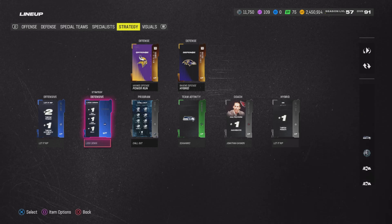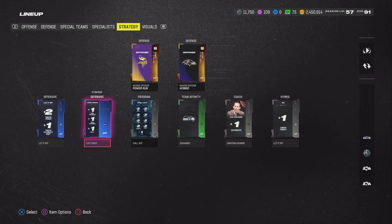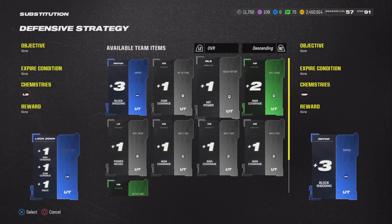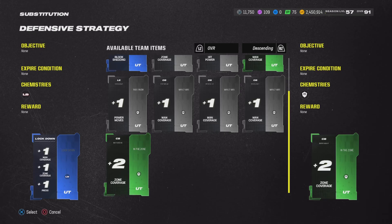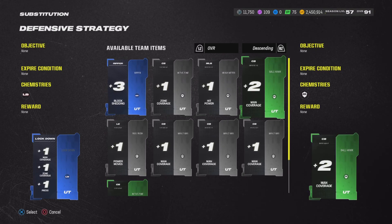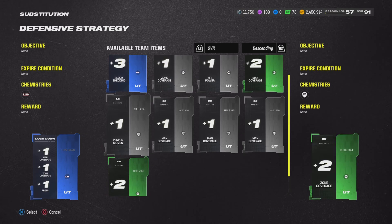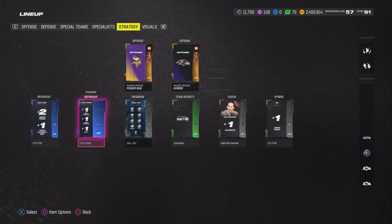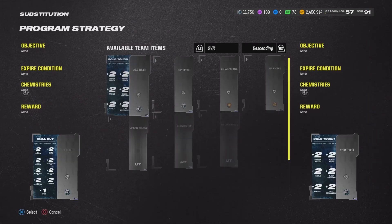On defense I'm using 'Locked Down,' which gives you one man coverage, one zone coverage, and one press. This really helps out my DBs in three different areas. Having two man or two zone coverage is okay, but I'd rather have one of everything — one press, one zone, and one man coverage — instead of two of the same thing.